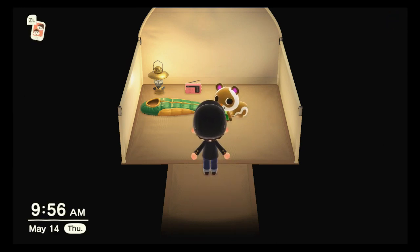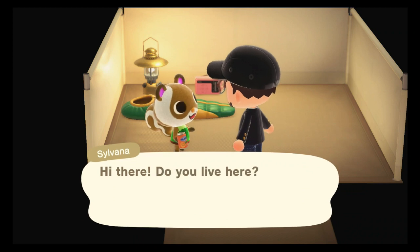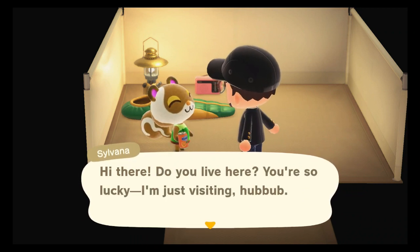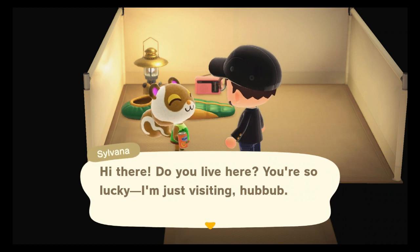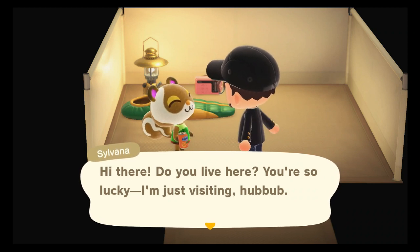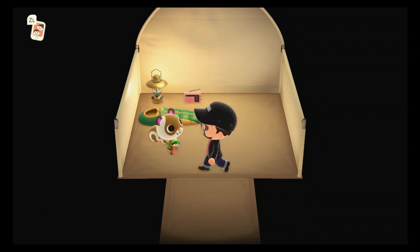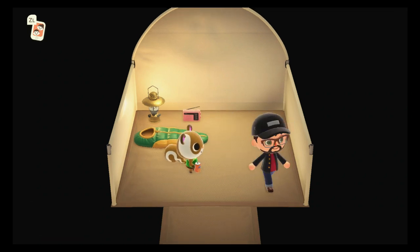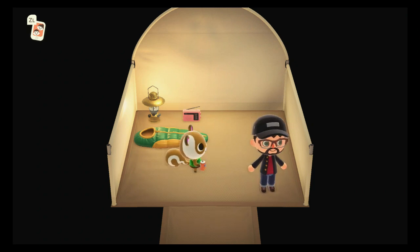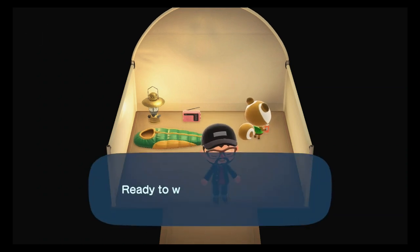That villager is so cool - this is one of my favorite squirrels. I might actually move out Pecan for this one instead. This is Silvana. I don't know what her personality type is, let's go ahead and look her up. Animal Crossing wiki fandom - and her personality type is normal. Yes! Silvana, I'm very happy to see you. You are coming to Zeller Isle. We're going to do a couple more on the villager hunt, but we're definitely taking Silvana here, and I'm actually going to move out Pecan for her. I'm going to save and close out the game, come back, and show you guys the process on how to get rid of these villagers for the one that you want.